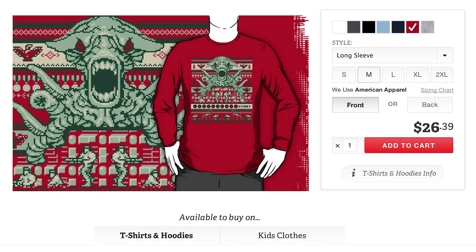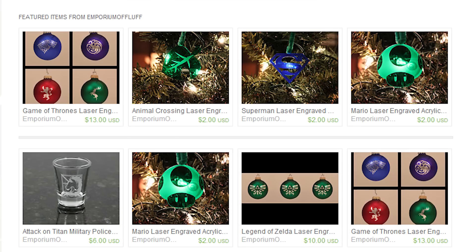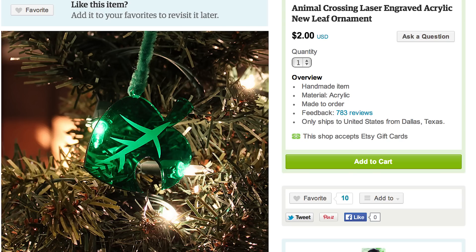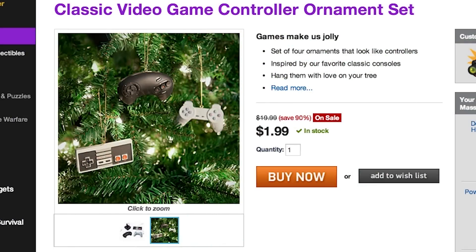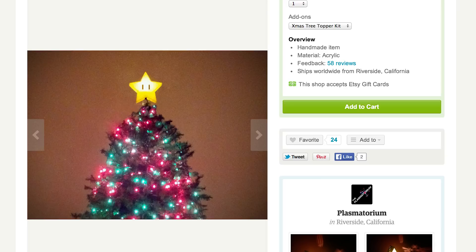Put on a Contra Christmas sweater t-shirt, send all your video game holiday cards and start decorating the tree with awesome ornaments like Legend of Zelda, Animal Crossing, or these controllers from ThinkGeek. And you can always make your own ornaments out of Lego, like this question block. Just don't forget to add the Mario Star tree topper.